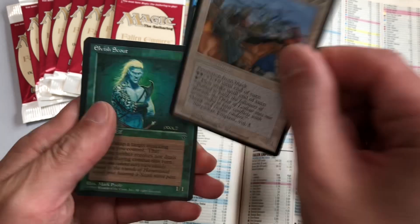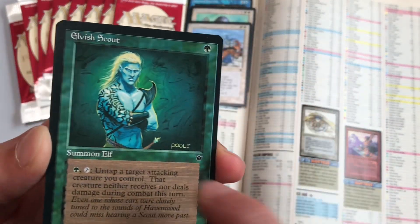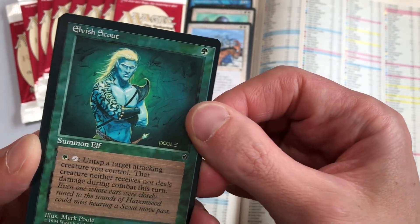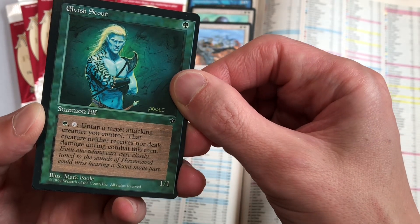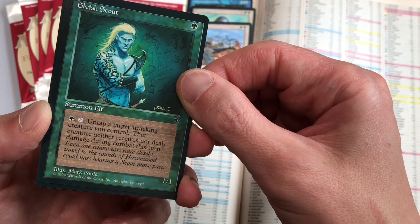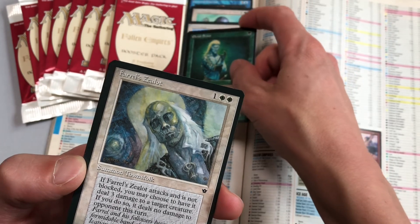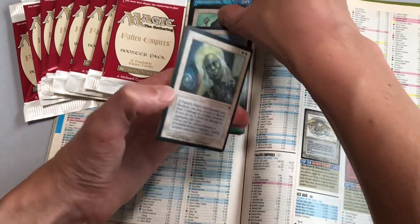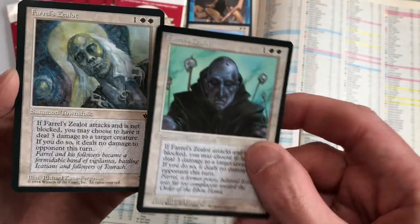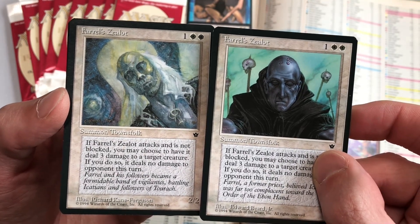Elvish Scout — artwork by Mark Pool. There were many multiple versions of cards in this set with multiple artworks. This is an elf for one green, and when you pay a green you can untap a target attacking creature you control. There is a second Feral Zealot here with alternate artwork — same card, just a different art. Those are the two Feral Zealots.